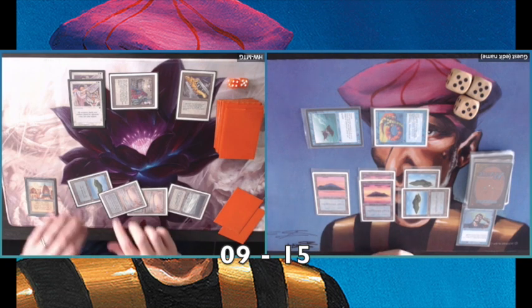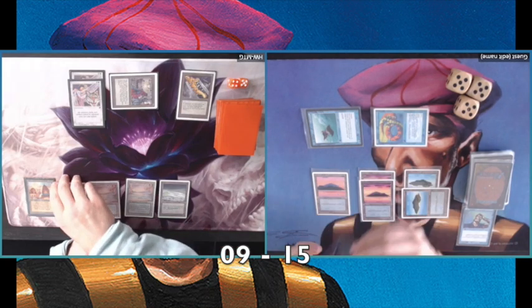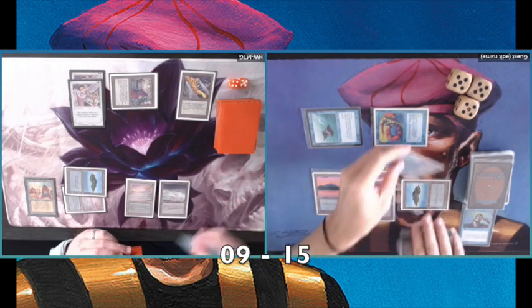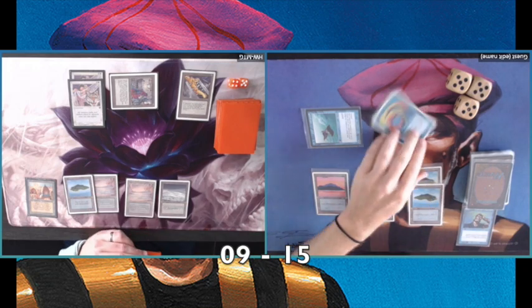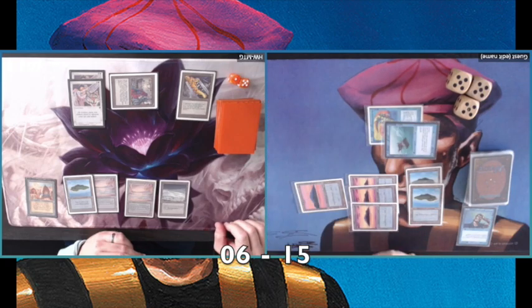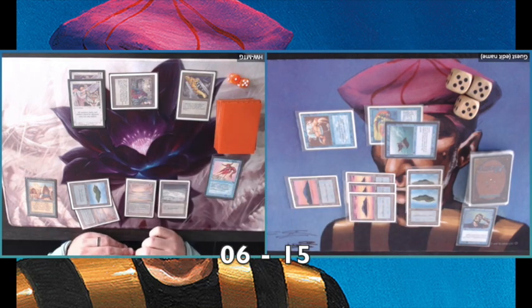Playing an Island, so my lands are also coming into play tapped. I believe Kismet is one of those cards where they had some art left from the Arabian Nights set and reused it in the Legends set — Kismet could be one of those. There's a Boomerang — taking back the Boomerang. It seems this is one of those games where we're not really sure what to do, which happens in game two when you've seen each other's decks and start playing a little differently. There's a Serendib Efreet — and there's a Boomerang.